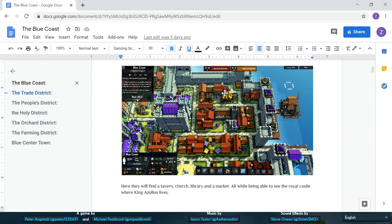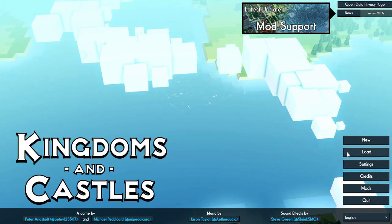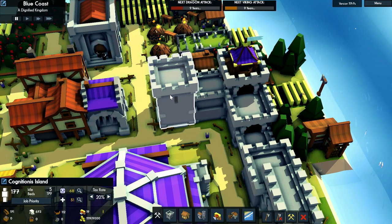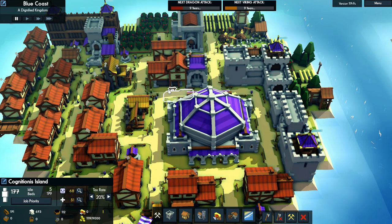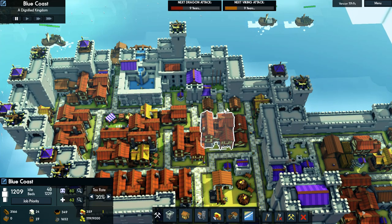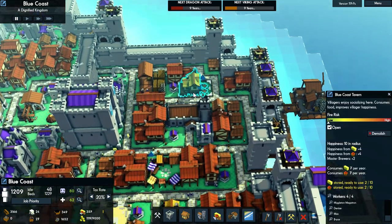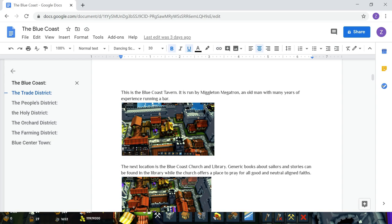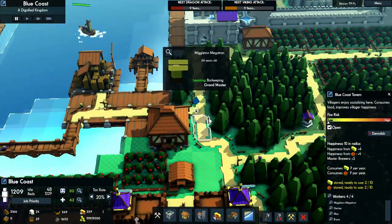I took other screenshots of little special places like the tavern. And here, in the Blue Coast itself — this is Cognicious Island right here, you can see it on the bottom left-hand corner. And over here, this is the Blue Coast Tavern. The name: Miggleton Megatron. Yeah, he still works there, but he's on the other side of the entire island.